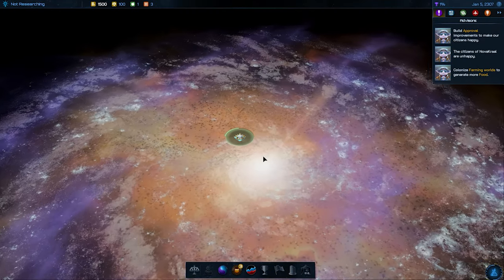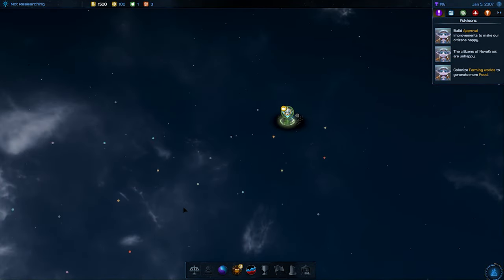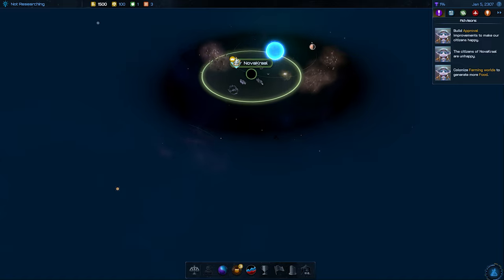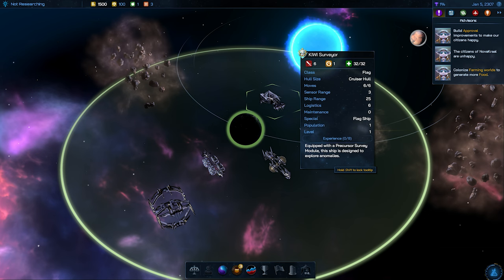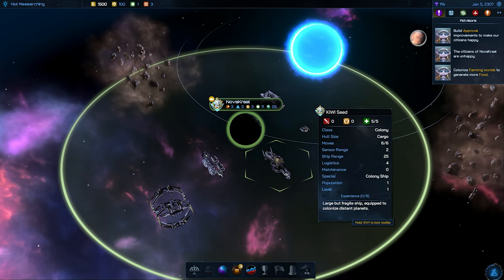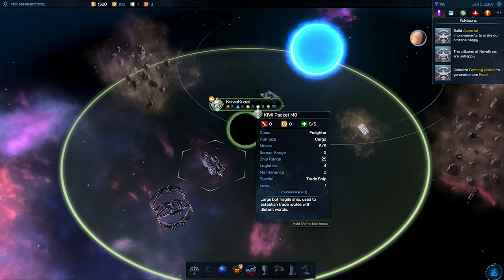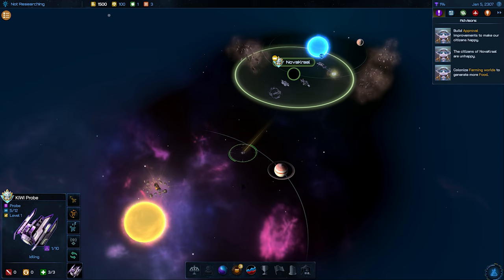Now let's take a deep dive into this game's 4X fundamentals — pretty important for a space 4X strategy game like Galactic Civilizations 4. In the beginning, there was a planet and four ships: a surveyor and a probe, both designed to explore (though the probe is unmanned), a seed or colony ship to colonize new worlds, and a packet freighter ship that we'll use a little bit later to establish some trade routes.